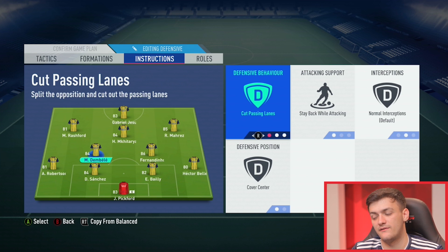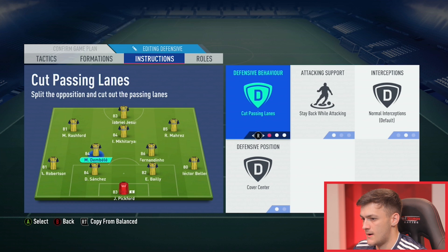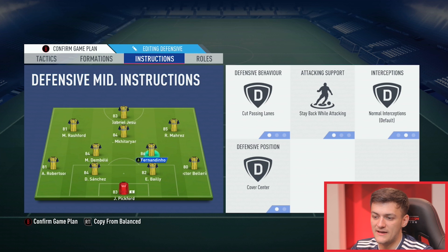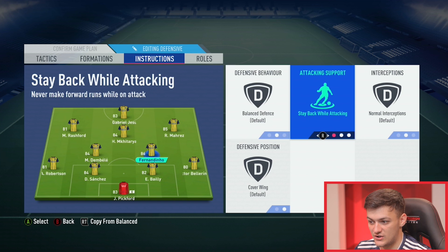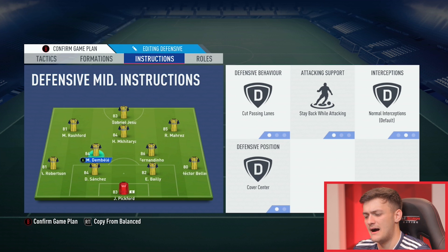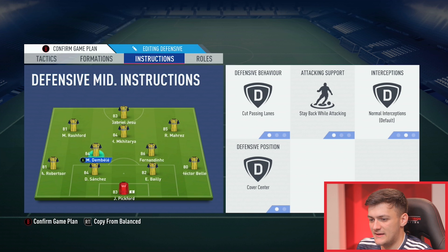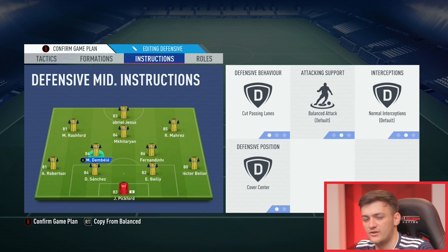The most important thing with instructions this year: when you start a game the default setting shows defensive position balanced, balanced attack and cover wing as defensive position. On this formation you have to put both centre defensive mids on cover centre — you have to manually do this or your midfielders will just be covering the wings. I always have cut passing lanes on defensive behaviour because if you man-mark and your player plays a through ball in centre midfield he tends to be caught in the middle, whereas cut passing lanes makes your players a lot smarter out of possession. I'll also tend to have the better of the two CDMs on stay back whilst attacking — in this case Fernandinho — so Dembele has a bit more licence to go forward and join the attack.